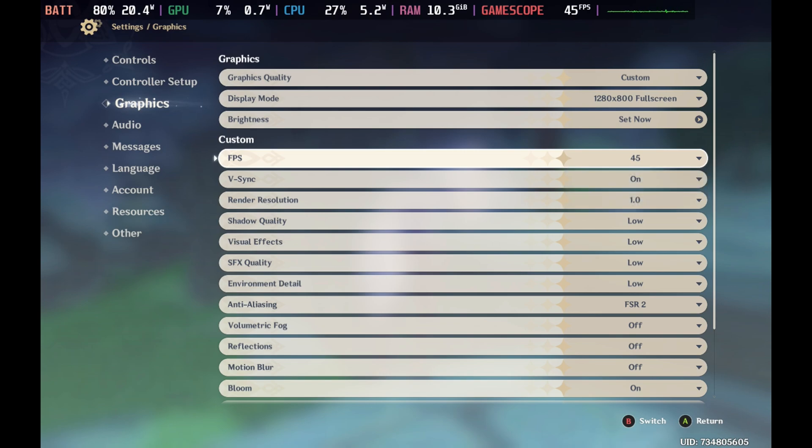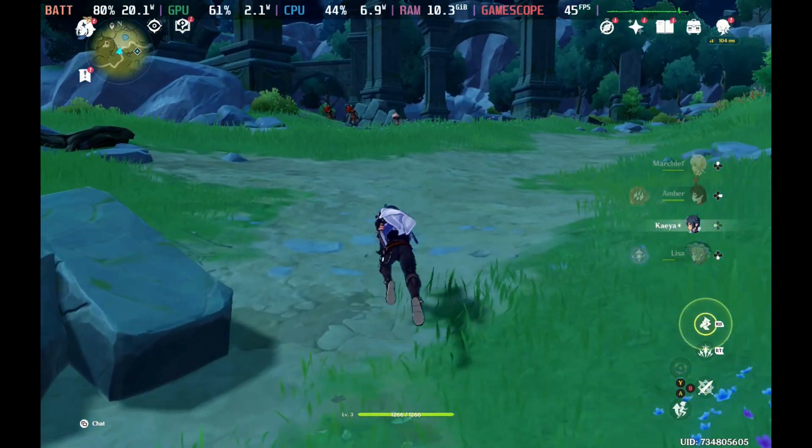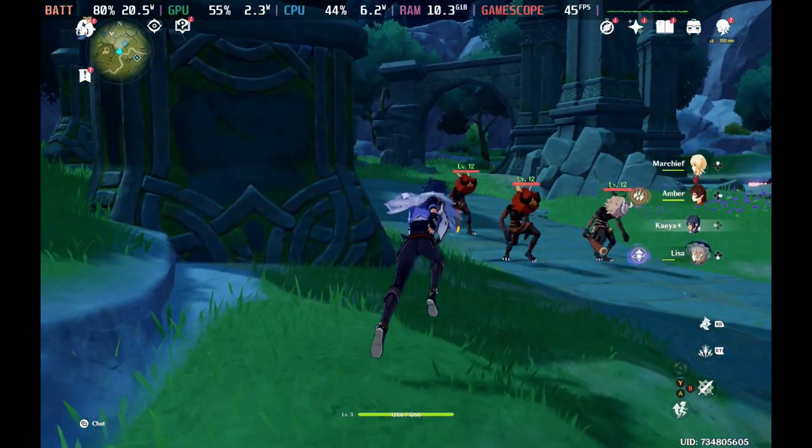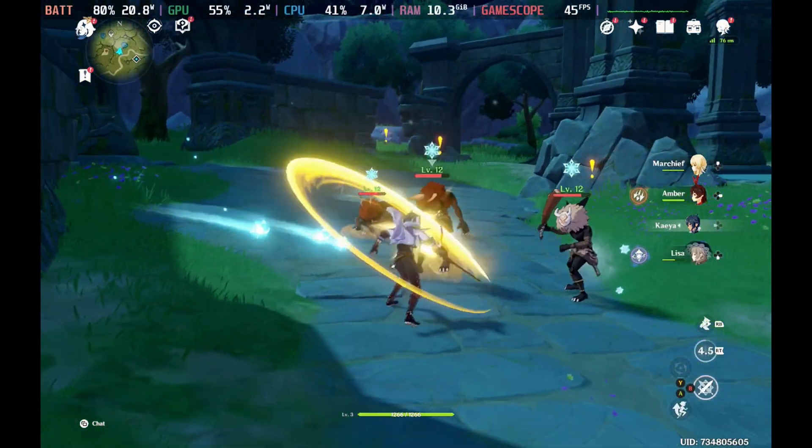The settings for Genshin Impact allow you to do 30, 45, or 60 frames per second, and 45 is definitely the better option. If you go to the low settings with FSR2 enabled — this is where you want to be — with reflections, motion blur, and volumetric fog off, this will get you a very consistent 45 frames per second across the board and keep that wattage under the 22 watt mark.